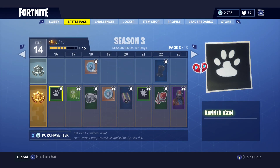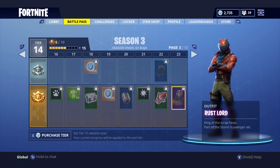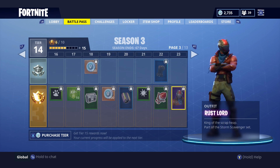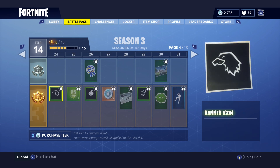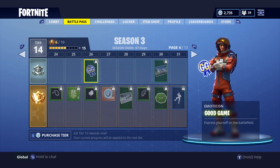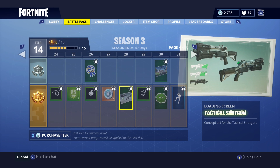The Black Shield lets you know that I got to max tier in last season's Battle Pass — got to brag! We also get the Rust Lord skin — a second skin you can unlock. He's okay, not my favourite, but he definitely looks pretty cool. He's called King of the Scrap Heap, part of the Storm Scavenger set. You get six skins in total in this Battle Pass. At tier 26 you get a GG emoticon, more V-Bucks at 27, and a Tactical Shotgun loading screen at tier 28.